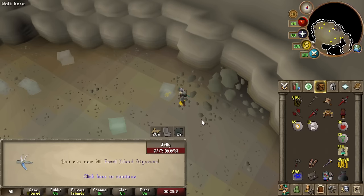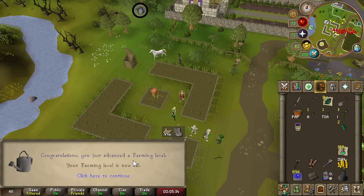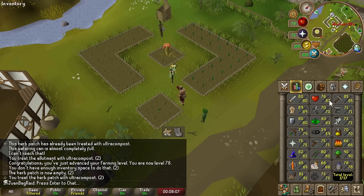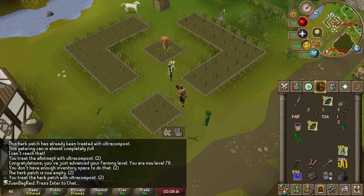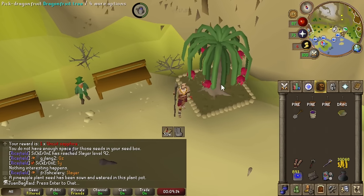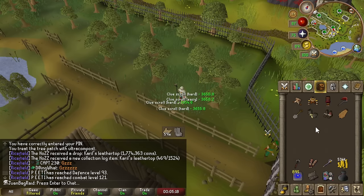66 range! Fossil Island Wyvern is not the best task. I did not know I was at 78 farming! 78 farming is actually pretty big because I can now easily use Garden Pie boost to plant these — apparently they're not required for diary so I can just plant them for XP. This thing is 17,000 farming experience!